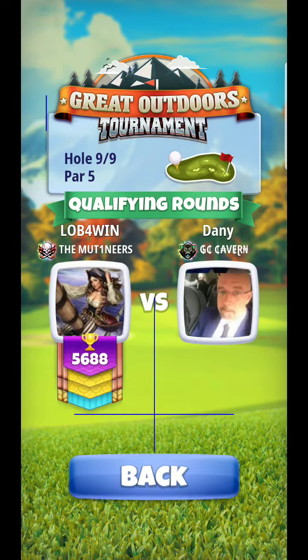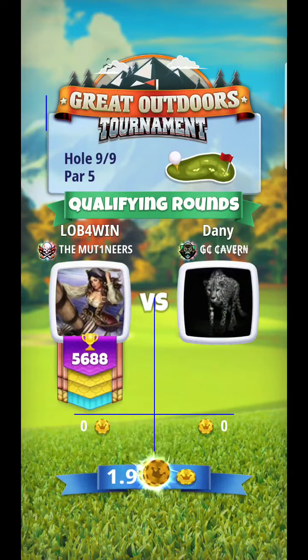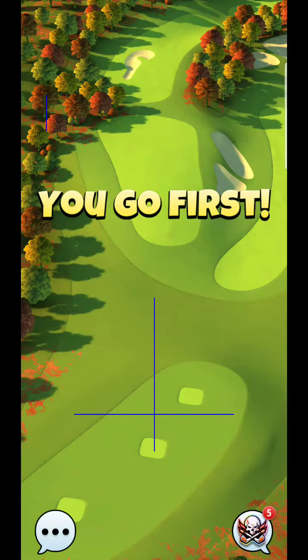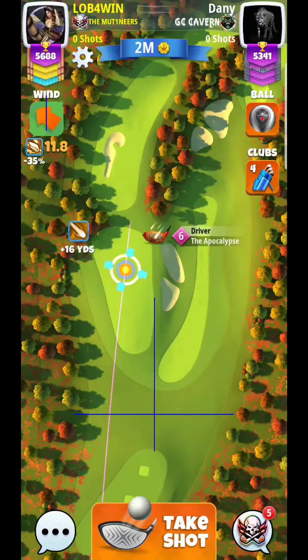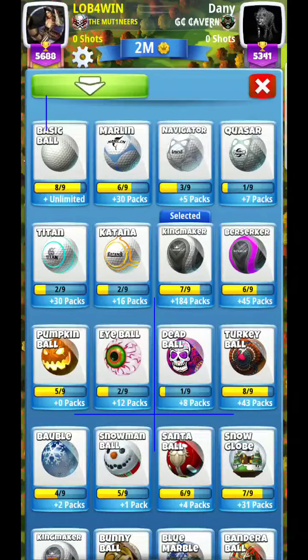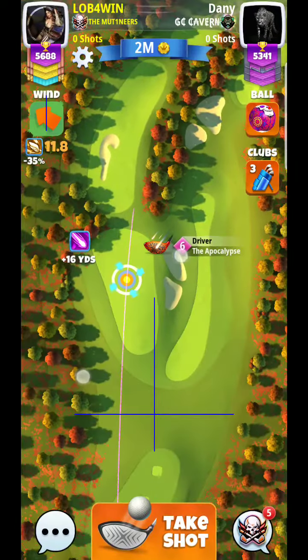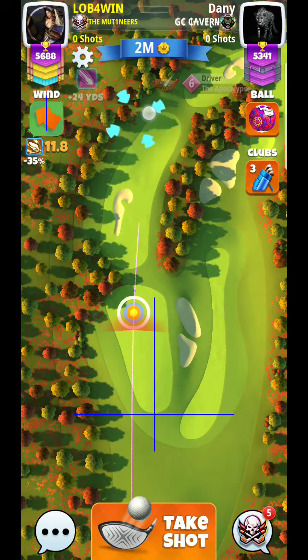Alright, hey guys, here we are at hole 9 — let's see what we get for wind on this one. Not one of my favorite holes; we'll have to see what they give us in terms of direction. With a little bit of wind, I'm thinking maybe Guardian. I'll typically go with wind 4 or wind 5, so I'm thinking dead ball or something like the outdoor ball — the new outdoor ball could also be very good for this hole.